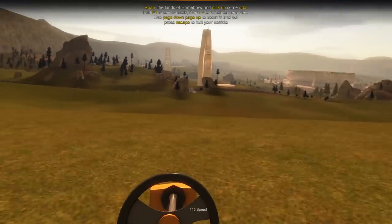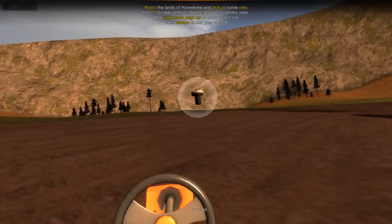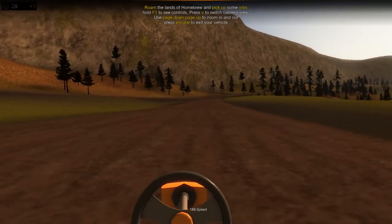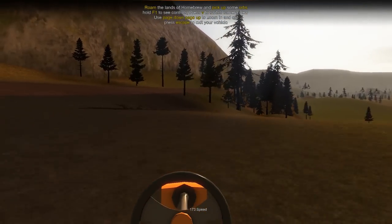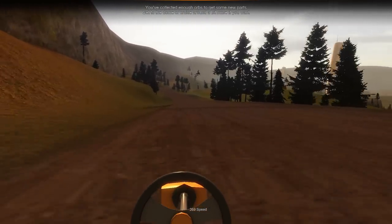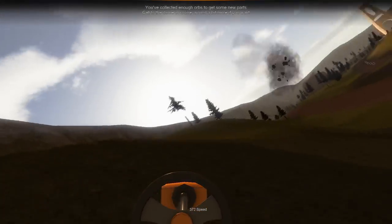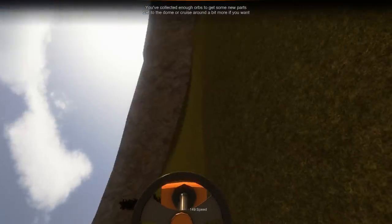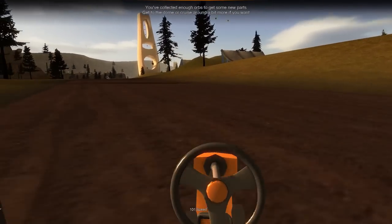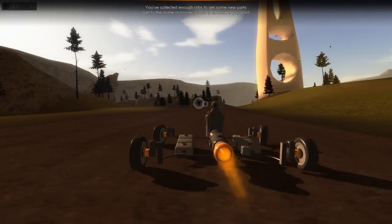This is the fast car. It goes 256 speed units — and it can probably hit 400 or even 500 as long as you have a flat enough surface. This thing is stupidly fast. It'll flip on a dime if you hit a pothole at ludicrous speeds. It's very slippery to drive — a death trap, but a fun one. It is literally just a chair with four wheels and a rocket strapped to it.